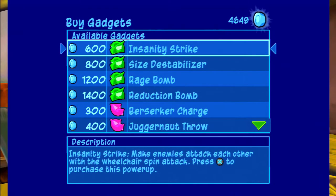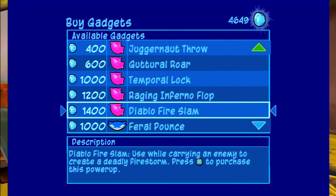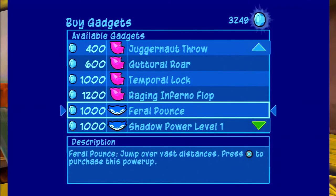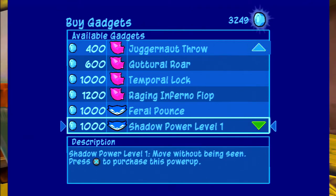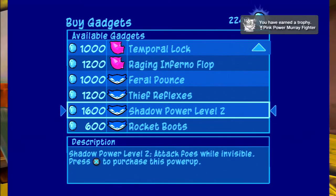Before we start, you can see I have over 4,000 coins. Before I started this episode I did a ton of pirate hunting to get a bunch of coins, because there are actually two trophies we can get for getting certain gadgets. The first one is the Dynamic Fire Slam for Murray. The next one is the Shadow Power Level 1, but we have to get Shadow Level 2 to get the first one, and then it's 1,600 coins for Shadow Power Level 2.